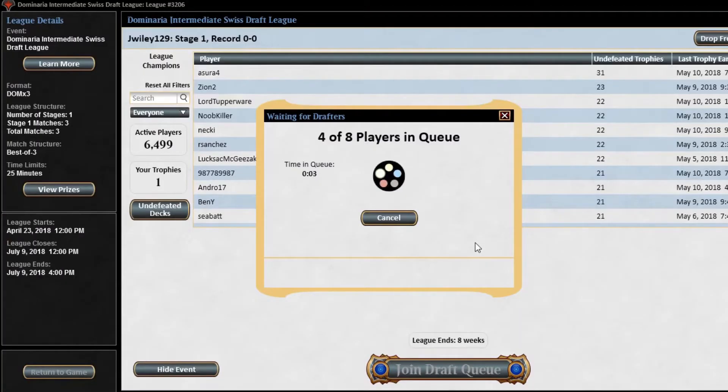Hey everybody, John back with another Well of Magic video doing another Dominaria draft. The last one went so well, why not run it back? Went 3-0 last time with blue-red. Wizards format is super sweet, although I'm pretty sure that deck definitely didn't feel like a 3-0 deck while we were drafting it, but it ended up as one. I'm really excited — this format is super sweet.